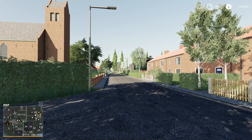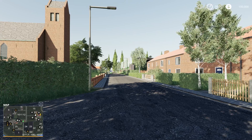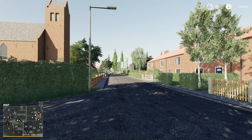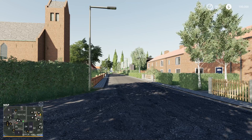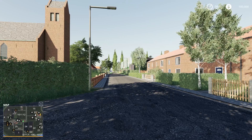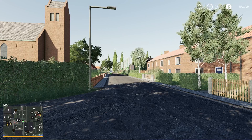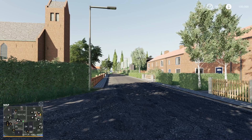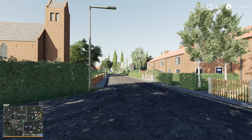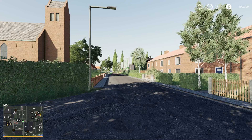The map has one starting farm. All animals including their pens can also be sold. There are also two small cow farms that you can buy and feed the cows for extra payment. Seasons ready, precision farming ready. Have fun with the map. This is by Dutchfield Maps. It's 279.35 megabytes to download and is for all platforms. I don't have my slot counts with me right now — I'm just trying to get these recorded before I have to go to work.